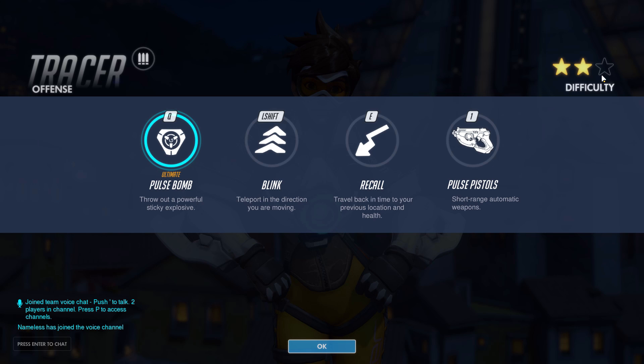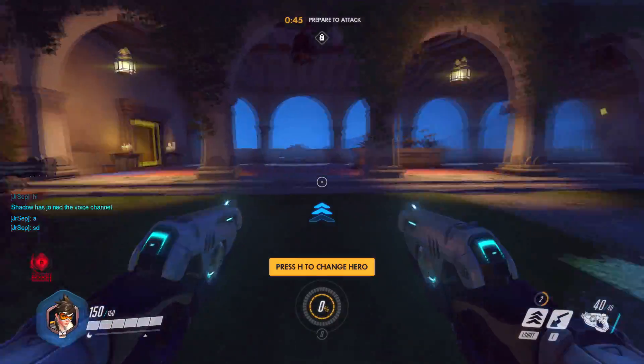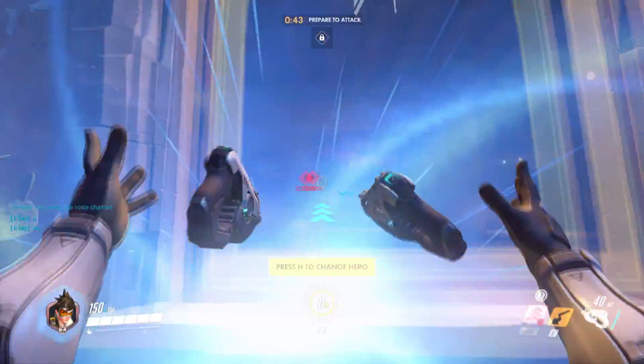Pulse Bomb — throw out a powerful sticky explosive. Left Shift is Blink — teleport in the direction you are moving, and you have three charges of that. E is Recall — travel back in time to your previous location and health. And the primary attack is Pulse Pistols — short range, automatic weapons.